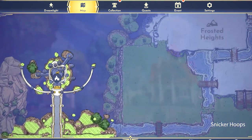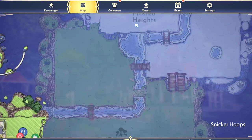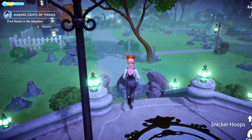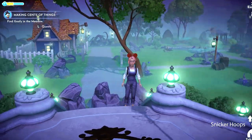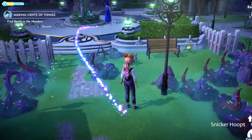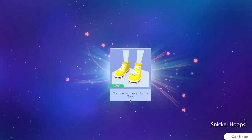Over here I saw somewhere where Elsa could be. This icy place — I think we're gonna see Elsa, friends! They blocked our path, so we can't go find Goofy yet. We need the pickaxe to get rid of all these stones. Now what I really need to do is find that pickaxe they were telling me about.